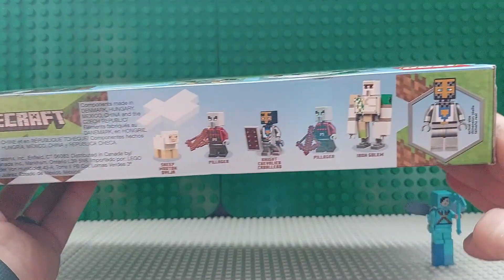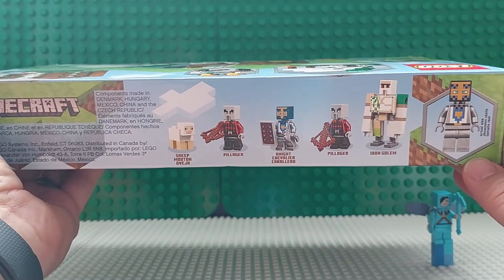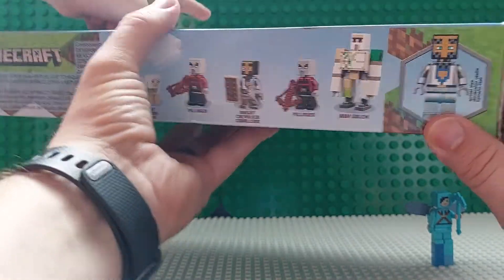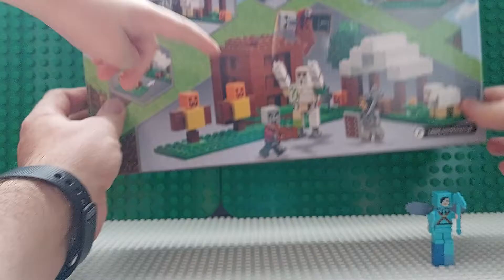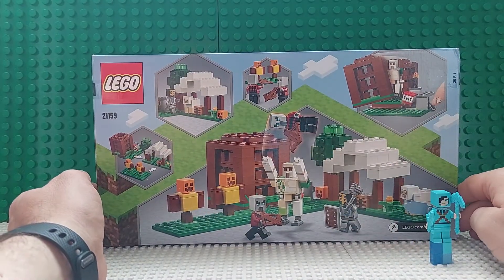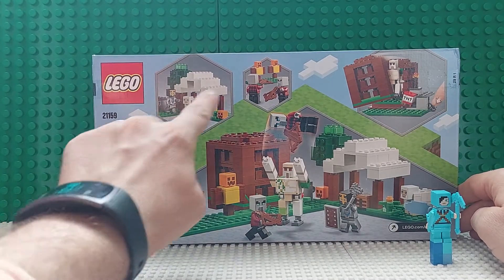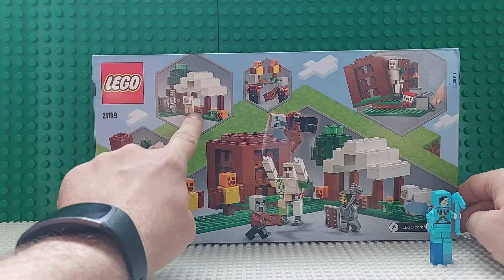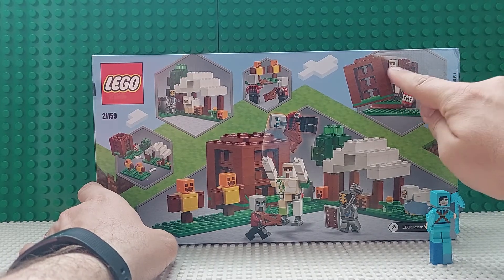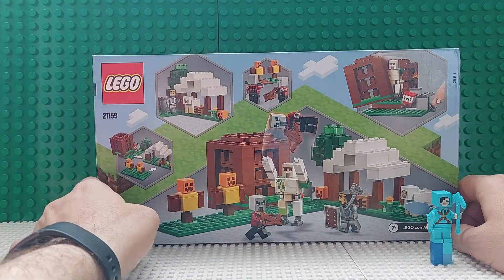Here is all of those things we just talked about: the sheep, the pillagers, the knight, the iron golem. The iron golem is throwing the pillager up in the air. You can attach it in different ways. It's got the little crafting hut they always have at the pillager outposts, the TNT that you can use to explode the cage the iron golem is in, and target practice.